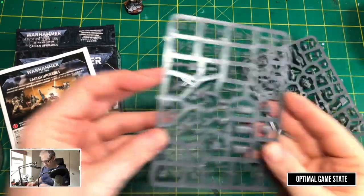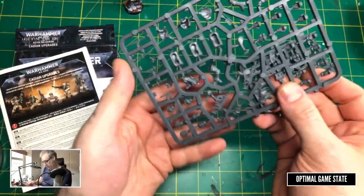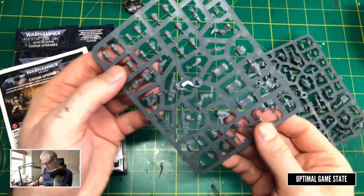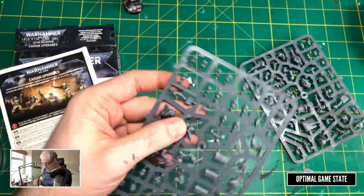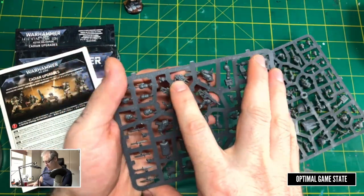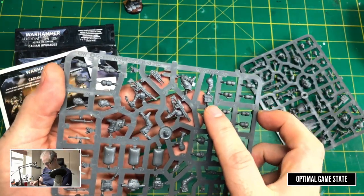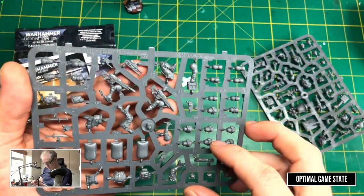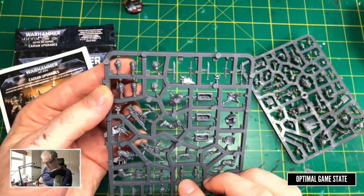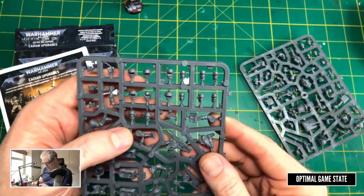Now, the Cadian Upgrade Kit — why are we getting this and what's important here? Here's a medic holding an IV bag. There are parts we're probably going to use for demolitions — someone carrying some ammo, for instance. There are also a few more cool heads that I'll quite likely end up using myself. I do quite like doing bare heads, especially for a special ops team.